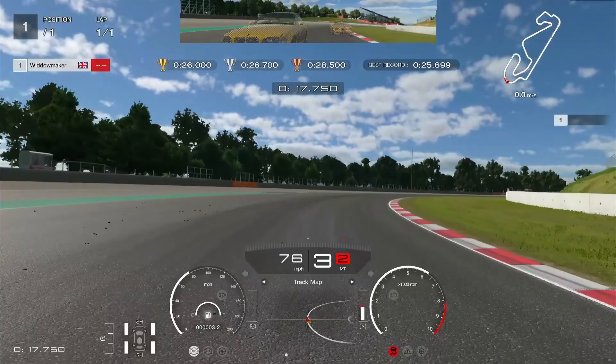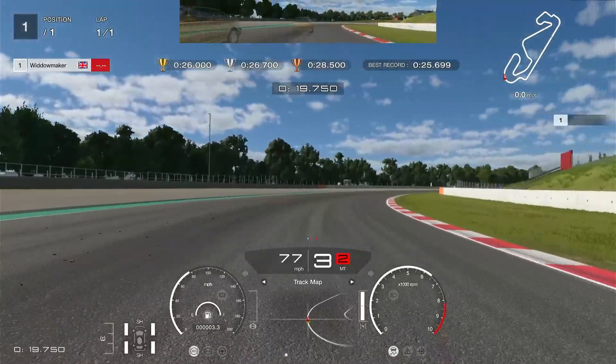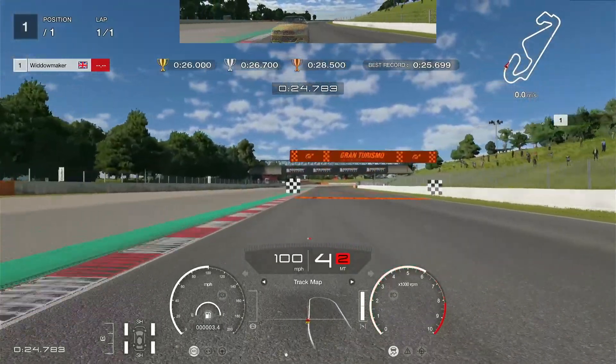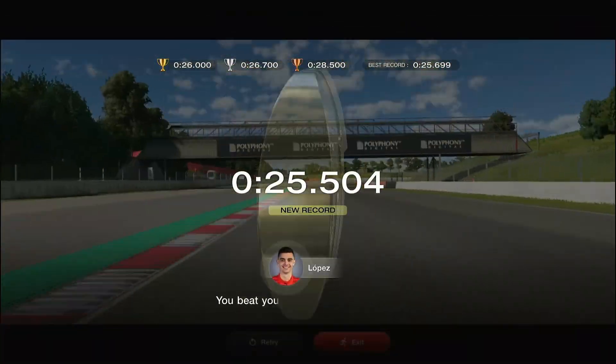Change up just as we go past the apex into the right-hander. We're going to keep it in third and balance the throttle, trying to push the car through. You want the rear wheels to follow the front — you don't want to be stepping the back of the car out and sliding, as you'll lose time.